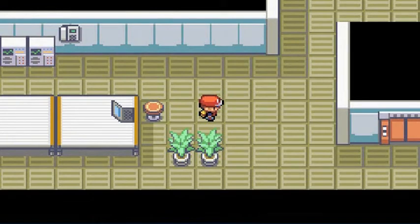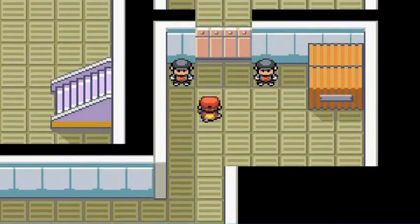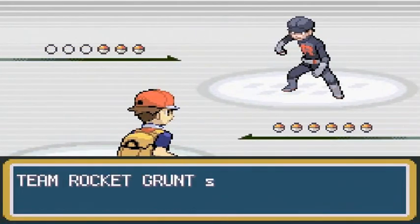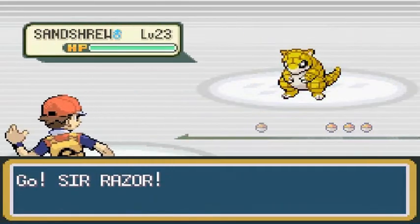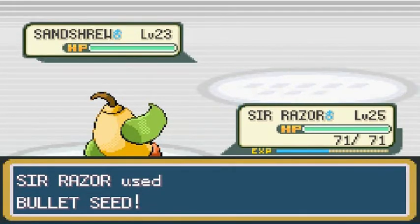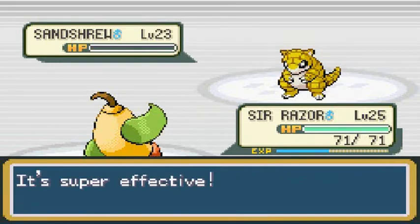Let's see — first one: I'm going to heal up Sir Razor because he needs it. He says, 'I know you — you ruined our plans at Mount Moon.' Yes, I did — it was pretty good. He's coming out with his Sandshrew. Sir Razor, this is all you — Bullet Seeds! And that's right, you can't stop this Pokemon. He will not be stopped.